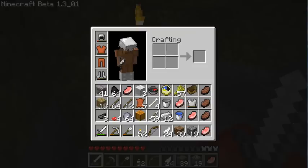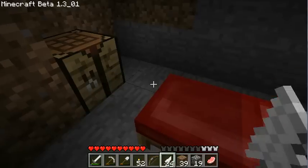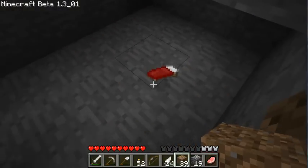Alright, it seems like it worked. It's daybreak. Great. Can you break down a bed just by hitting it and picking it back up into your inventory? Yes — except I have no inventory slots.